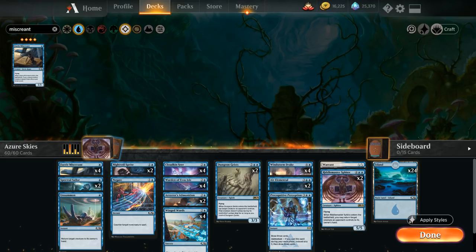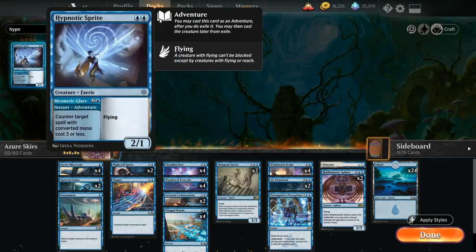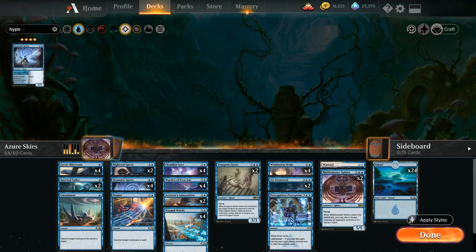At uncommon, we add four copies of Hypnotic Sprites — a two-mana 2/1 flyer with an adventure called Mesmeric Glare: a three-mana instant that counters a target spell with converted mana cost three or less. We can cast the adventure first for disruption, and the creature goes to exile in adventure land, after which we can still cast the creature half if the adventure resolves. We add all four Hypnotic Sprites.